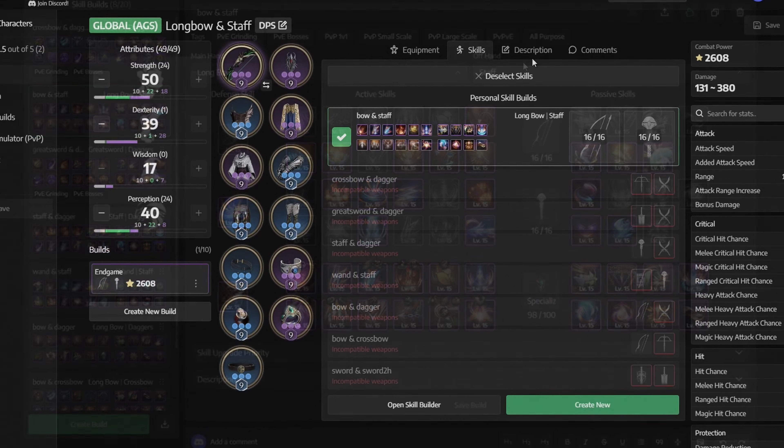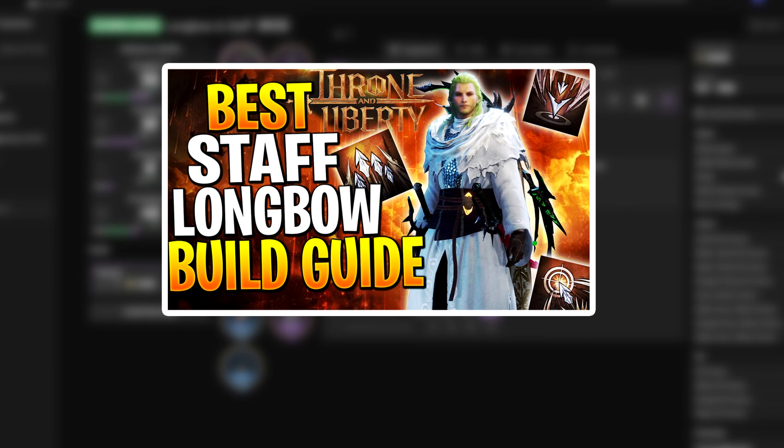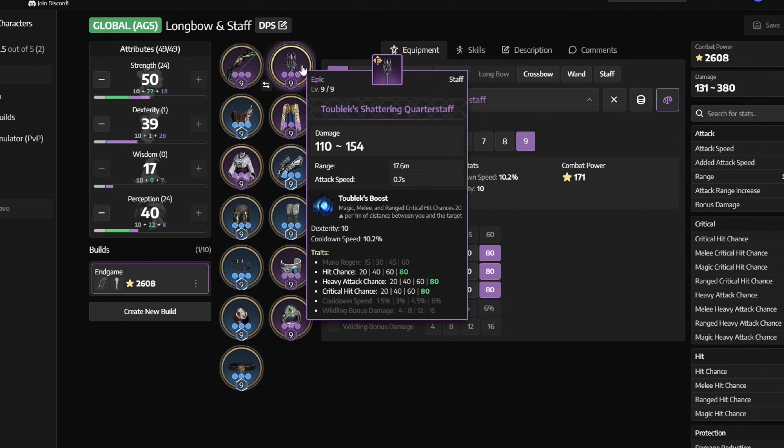Next let's take a look at our gear, and all of this you can easily farm yourself. If you're interested in how to get these items and the full build guide, then click the link in the description to watch my dedicated video on this setup. So first off we are using the Carnyx's Nether Bow with Hit Chance, Heavy Attack Chance, and Critical Hit Chance. Next we have Tubelix Shattering Quarter Staff with Heavy Attack Chance, Critical Hit Chance, and Hit Chance.